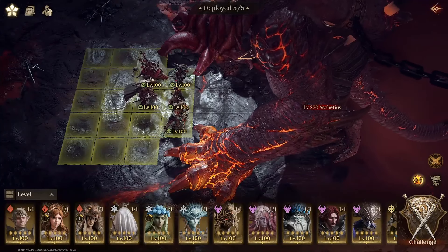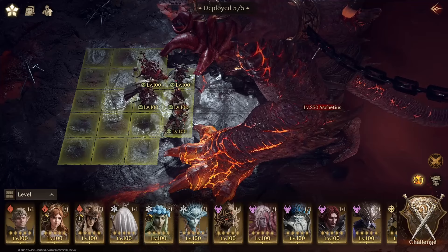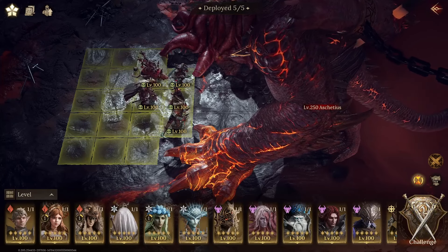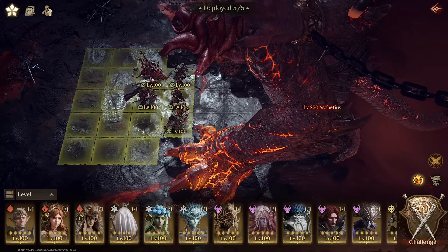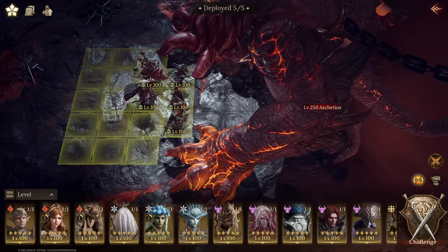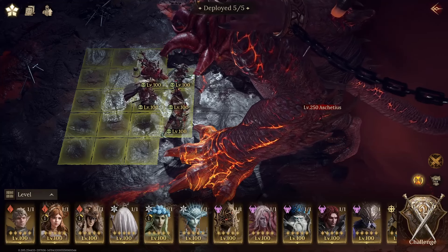We'll start with my Rook team, which is obviously the strongest team and the easiest to do over 200 million. Remember, after 200 million damage the damage goes down significantly, so we can't really do 300 million, and the boss is way harder. If you're looking for skill description strategies you can look at my previous videos.